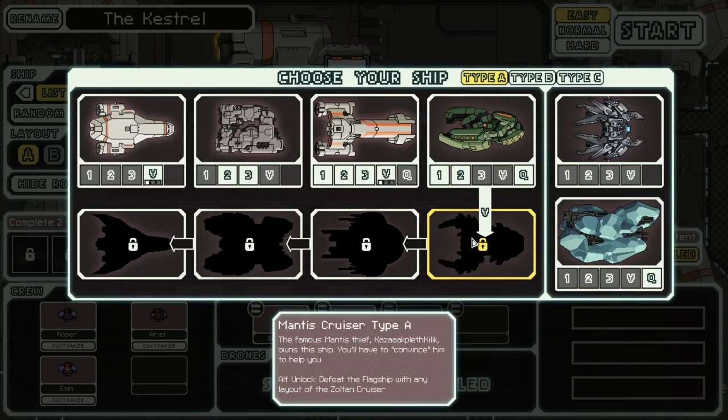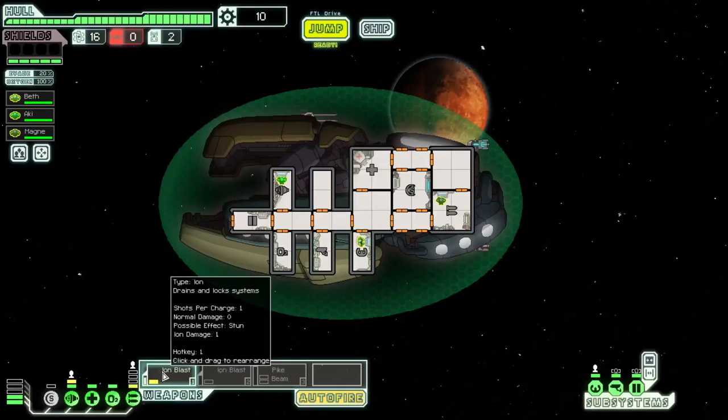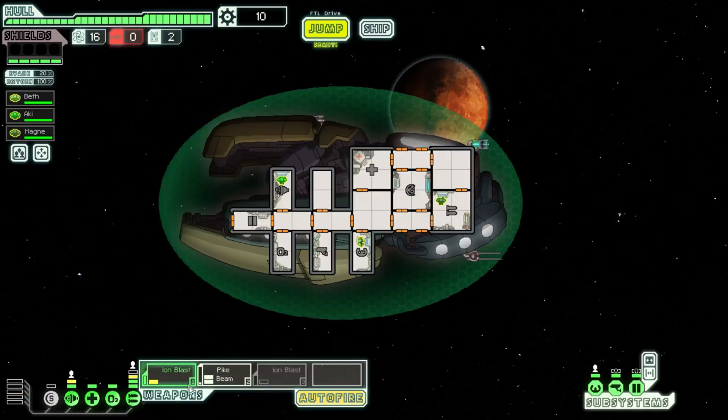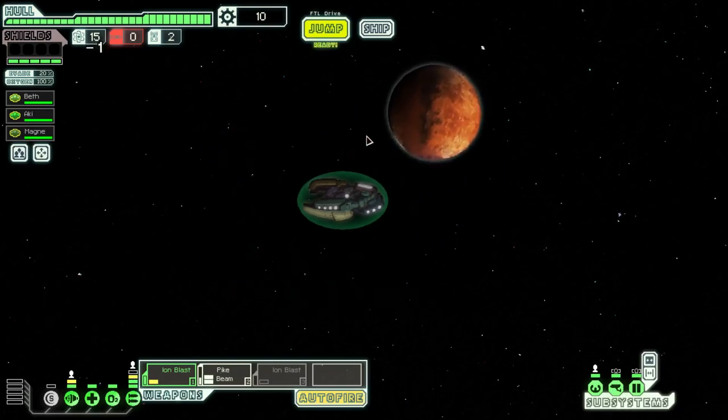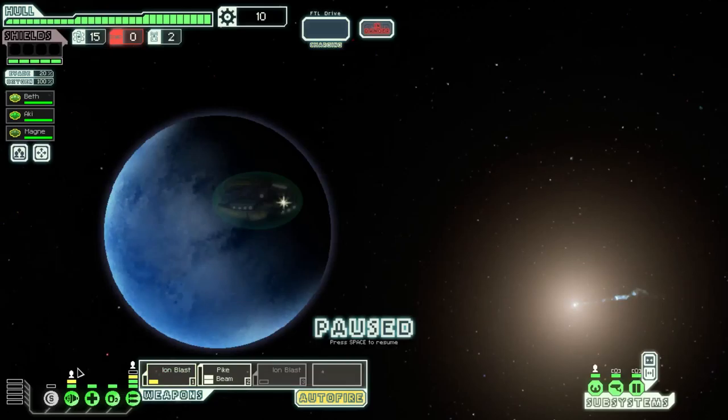Let's save default locations. They don't have any skills. We don't have any power to our engines — the game was paused, which meant I couldn't jump. We have 10 scrap. We're going to need the pike beam if we want to do any damage to anything. We're going to have to rely on our Zoltan shields for the first few jumps until we can actually get a proper shield up.